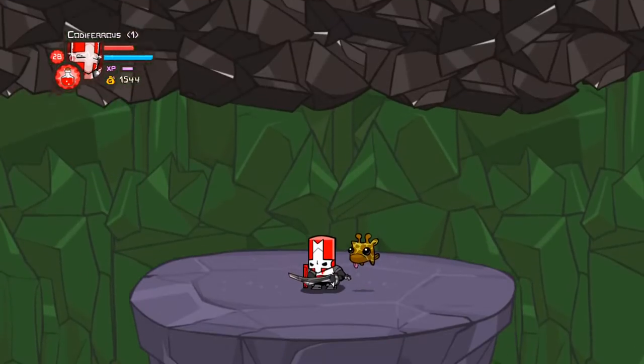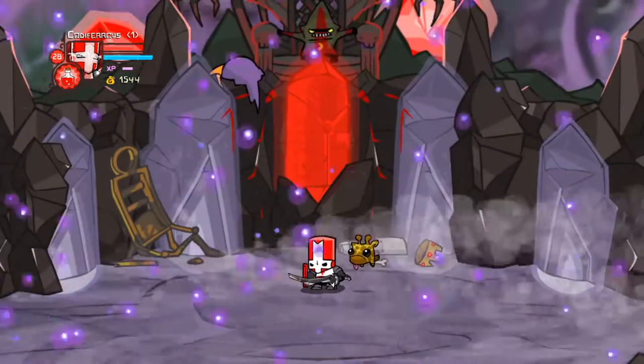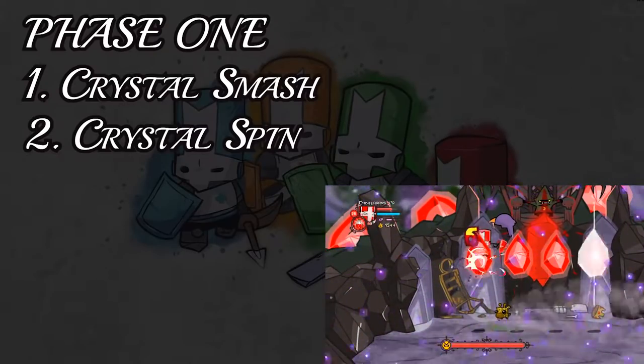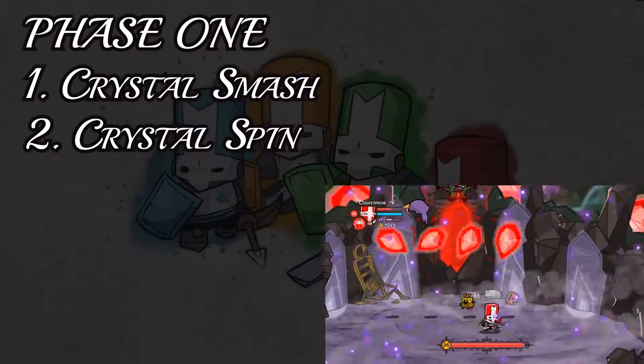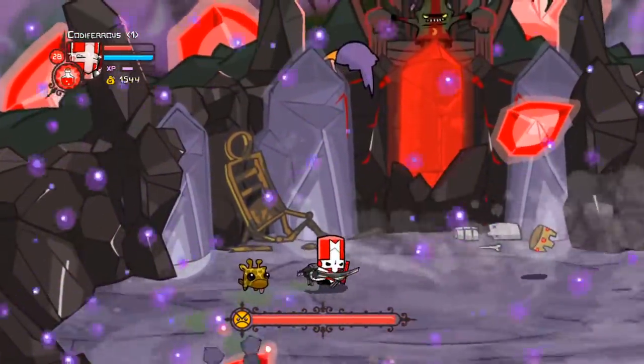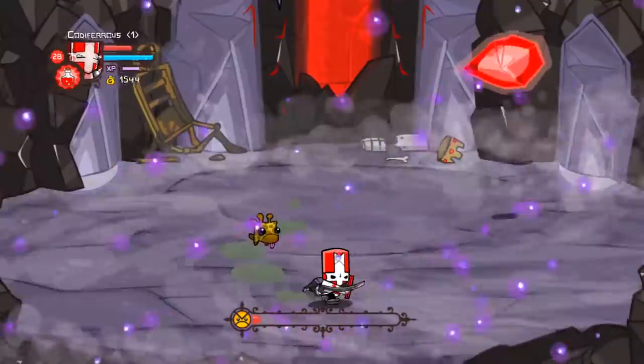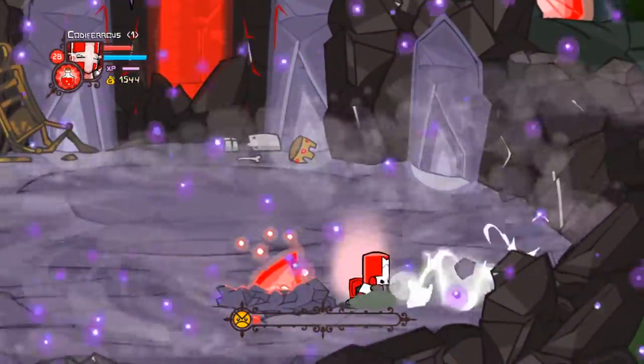Number 3, the Evil Wizard. I've said it before, but I'll say it again — Behemoth did a great job of scaling their boss's difficulty. The Evil Wizard finds his way into the number 3 spot with a multi-phase boss fight. Phase 1 has you fighting 4 crystals that recklessly toss themselves at you. All you have to do is dodge them when they charge and punish them before they get up. As each crystal takes enough damage, they will be destroyed, so try to focus on them one at a time to cut down their numbers.